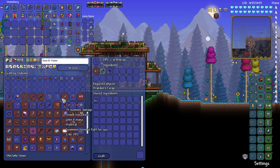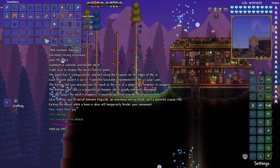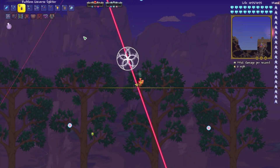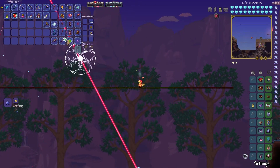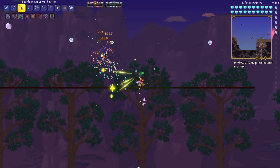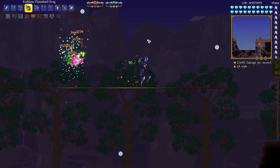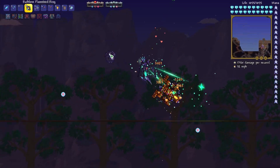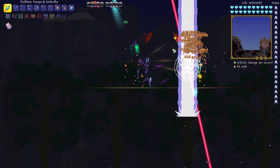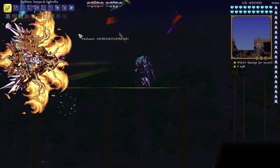We've got the Universe Splitter and the Flamesteed Ring. Let's try out the Universe Splitter. Let's see what a test dummy would do — oh wow, that's insane, that did like one million damage! And now let's use the Flamesteed Ring — I remember this one was really cool. Oh my gosh, look how many things we've got active.